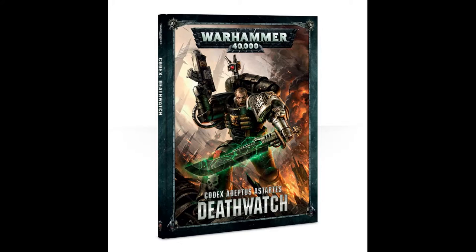1 CP for Death to the Alien: use this on a Deathwatch unit. It's chosen to attack in the fight phase — each time you roll a hit roll of 6+, if it was tied to a unit that doesn't have Imperium or Chaos keywords, make an additional attack. They don't generate further attacks. It's good if you have a lot of attacks, but I'd rather just have some re-rolls to be honest. I'd rather make my Thunder Hammers hit.